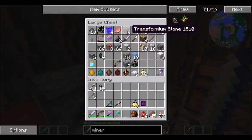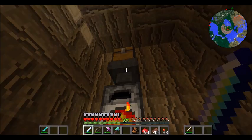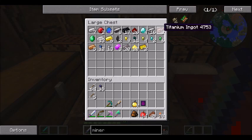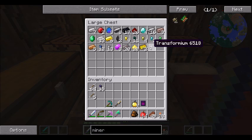I actually have some Transformium that I need to stick up here to demonstrate. The hopper puts it into there, which then pops it into here. And when it's all said and done — there it is, Transformium. So there it showed up as Transformium.